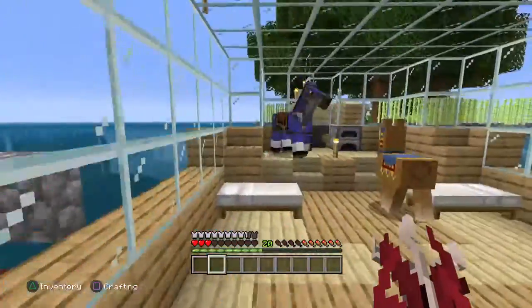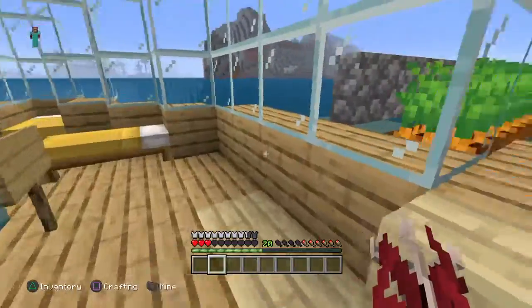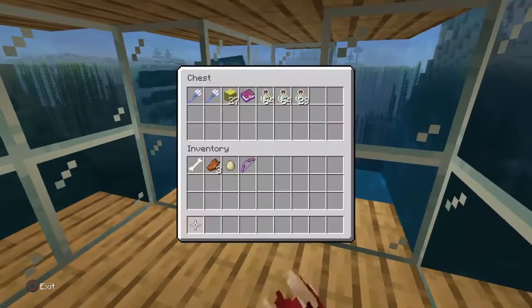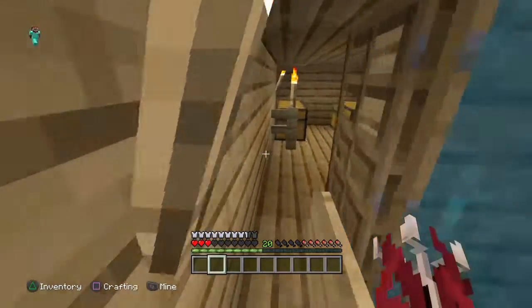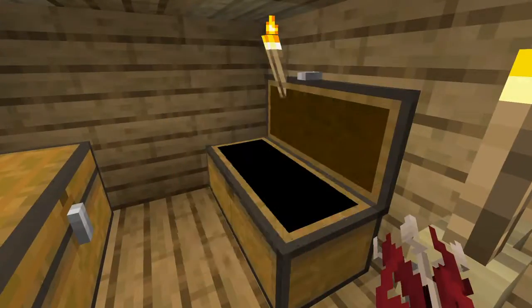It depends — I might get rid of Bobby's armor. This is literally just 64 plus 64, which is 100 and 29 blocks worth of stuff. That's all my stuff from fighting loads of pillagers, and that's all you'll be getting.